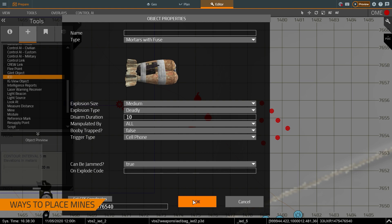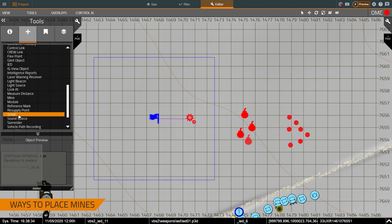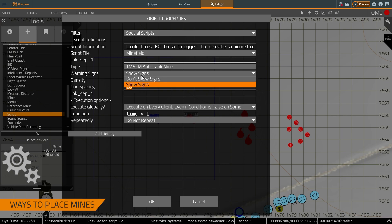The third and final placement option is a scripted minefield. I select the script object and place it nearby. This gives me the capability to build a minefield. It has similar parameters to the original mine object — I can choose the mine type — but it allows me to set multiple different mines across an area. You place a trigger and link this minefield object to that trigger. In this case I've set one mine of the TCC2M variety at a specific spacing with warning signs.